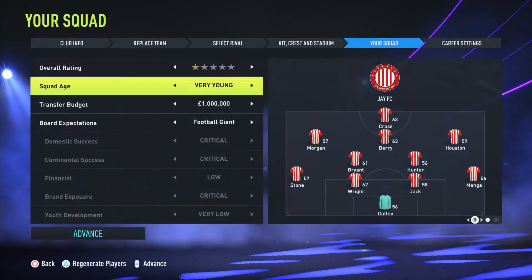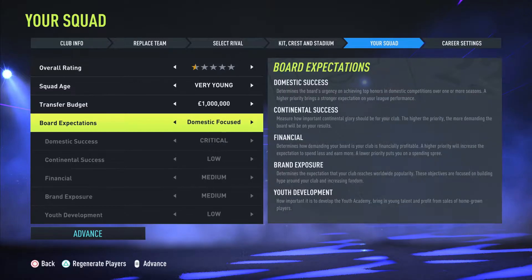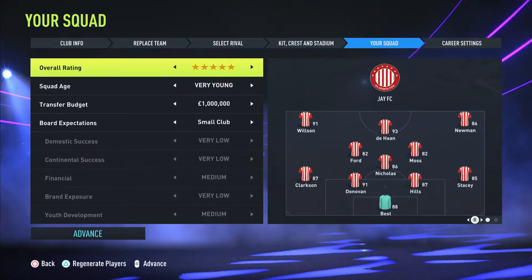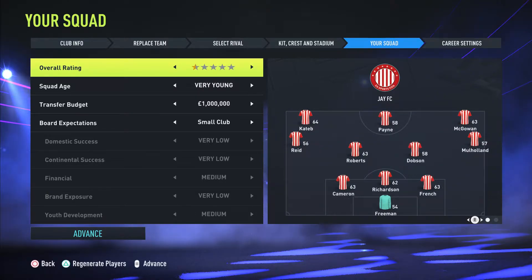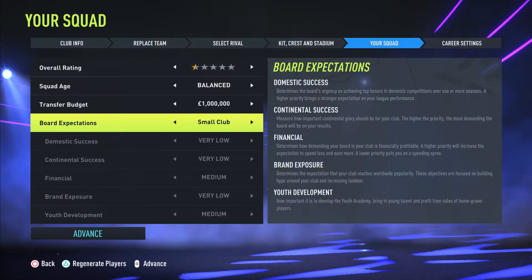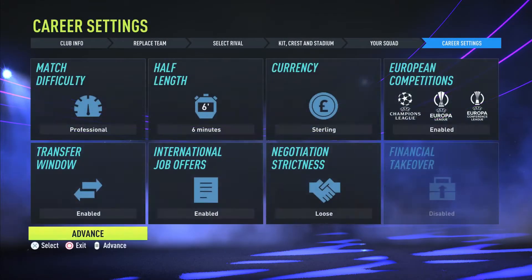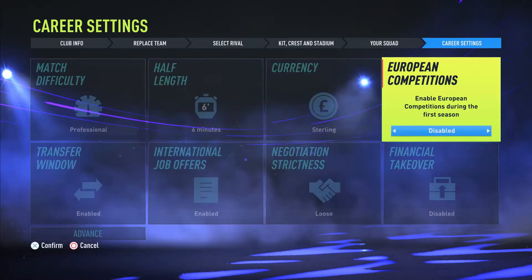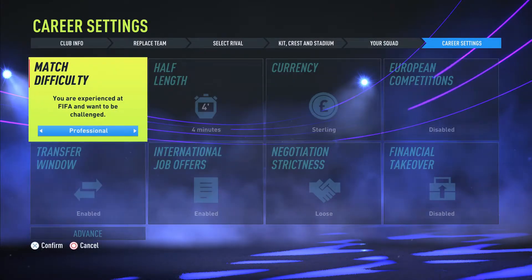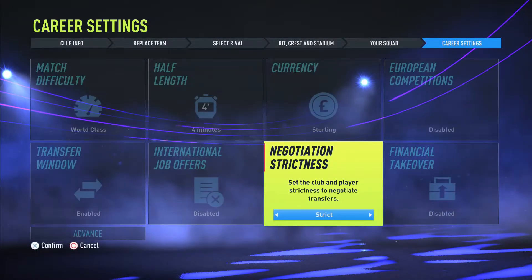In advanced settings, I can't go over five million, so I'm going with a million budget. We are a small club. The overall rating is going to be one and a half stars — starting at the bottom. We're going with a balanced team: a bit of youth and a bit of experience. Four-minute halves, World Class difficulty, transfer window enabled, and transfers will be strict.